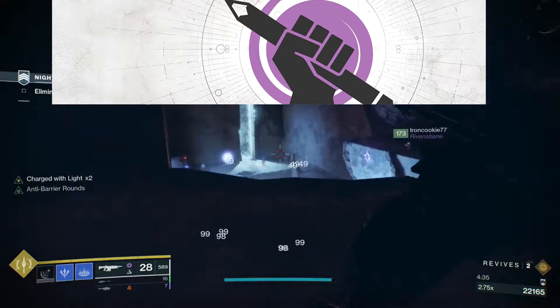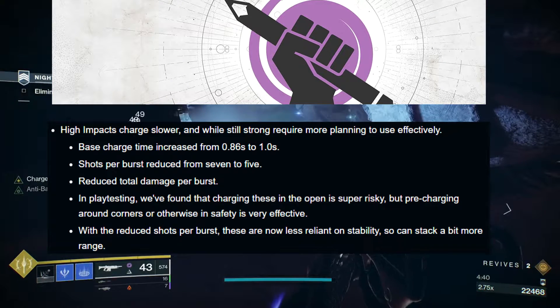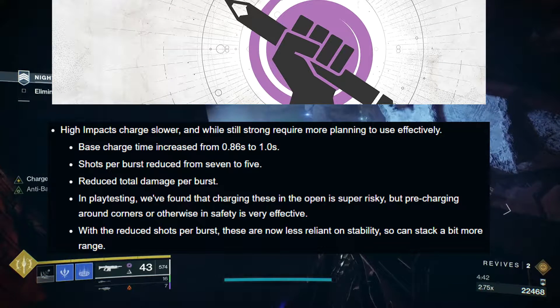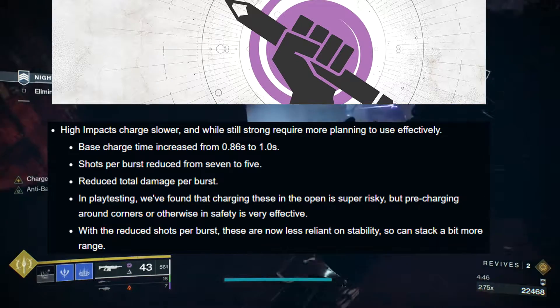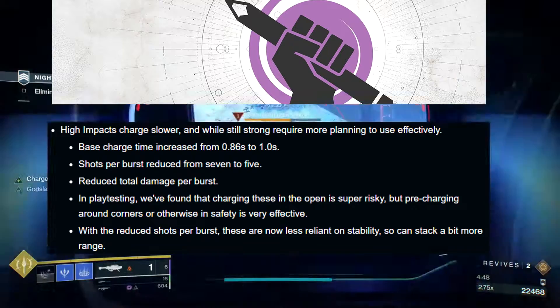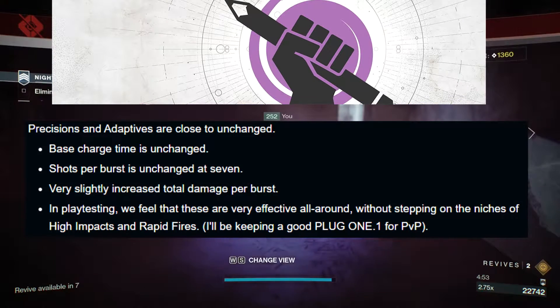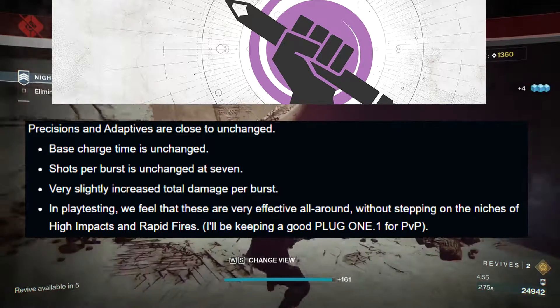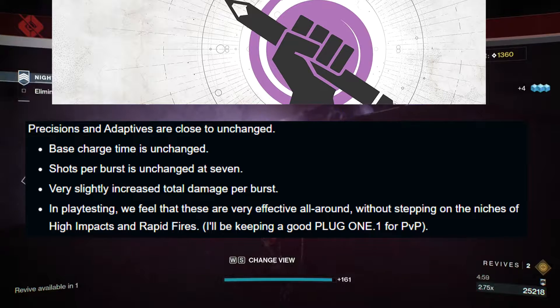Breaking down specific archetypes: high impact fusion rifles are going to charge a little bit slower. Their base charge time has been increased from 0.86 seconds to one full second, shots per burst reduced from seven to five, and total damage per burst is reduced. Precision and adaptive frames are unchanged — base charge time is not touched, shots per burst is unchanged, with a very slight increase in total damage per burst due to the blanket damage increase.